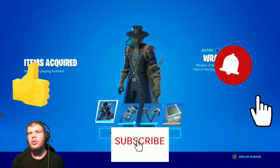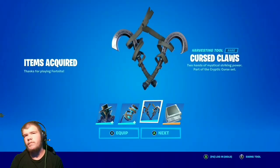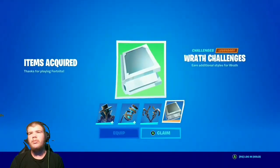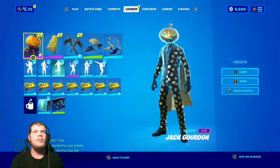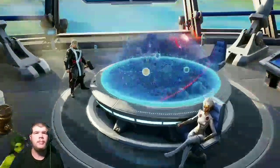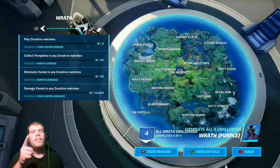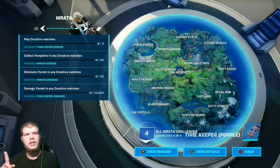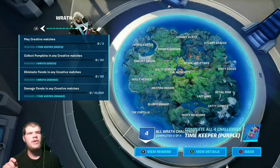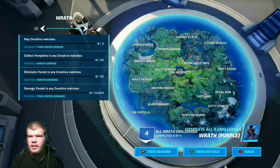What the bundle comes with is the Wrath skin, the Timekeeper backbling, and the Curse Claws. Now let's check out the Wrath challenges. If you come over to your battle pass table and go to the map challenges, it should be all the way at the back. The challenges are: play creative matches, collect pumpkins in creative matches, eliminate fiends in creative matches, and damage fiends in any creative matches.